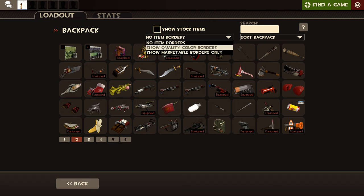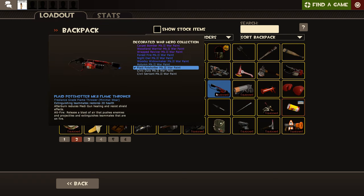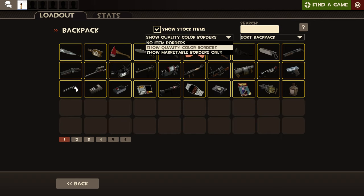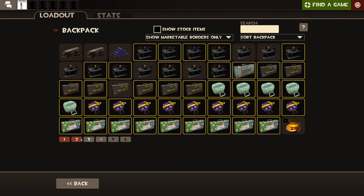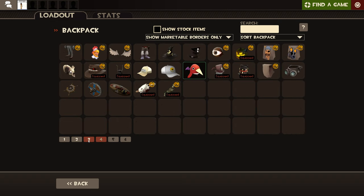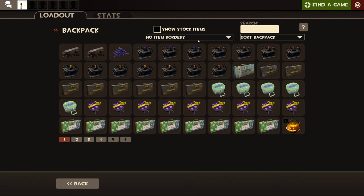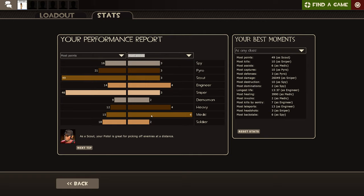The borders option lets you show quality, like whether something is civilian class or normal. You can click the list to show quality borders, no item borders, or show marketable borders for only marketable items. You can also click here for stats — your total play time, average damage, most points, and all those.